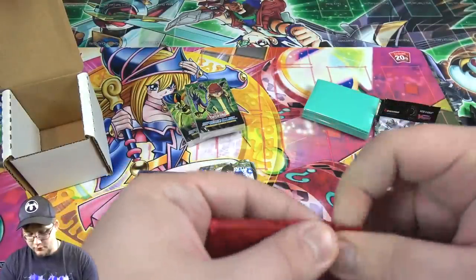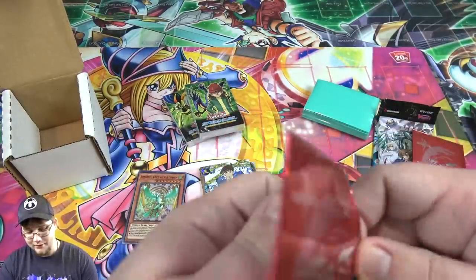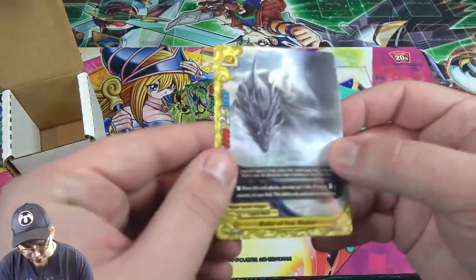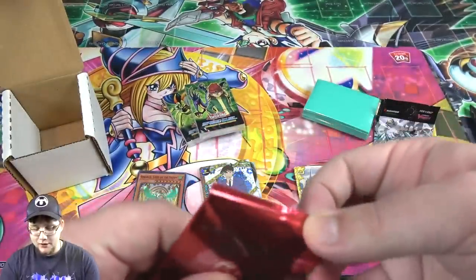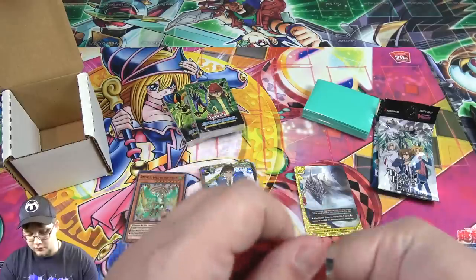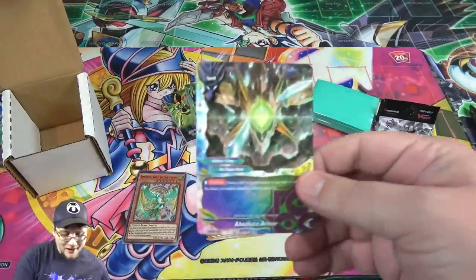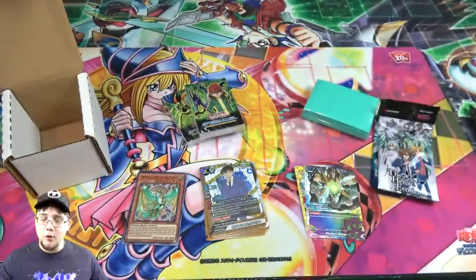Now for these gift pack things — kind of hard to open them, they have a little tear but not much room. Got to be very careful. From this one we have Ruler of the Sea, Rahab — I don't know if that's a good one to get or not, let me know in the comments. Then for the next gift pack, maybe we have a chance to get a holo. Got it — we have Absolute Armor, which looks pretty cool. Tell me if either one of those is good; I have no idea with Buddy Fight.